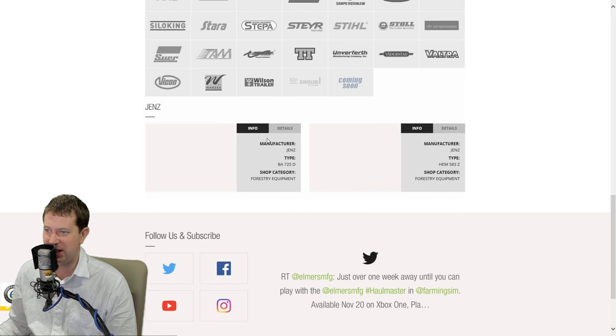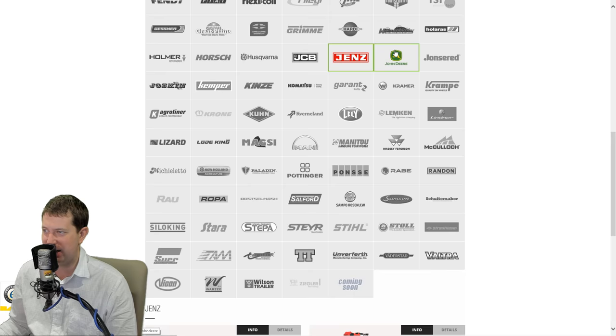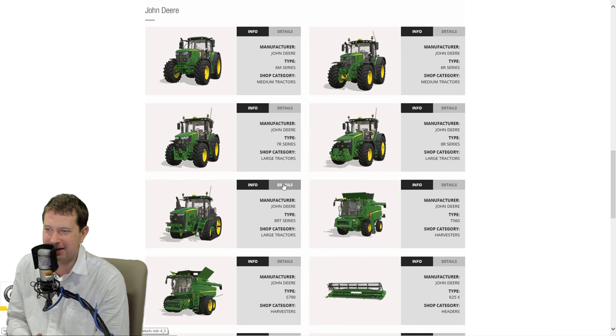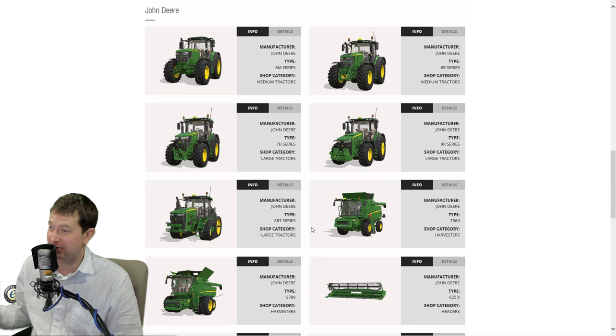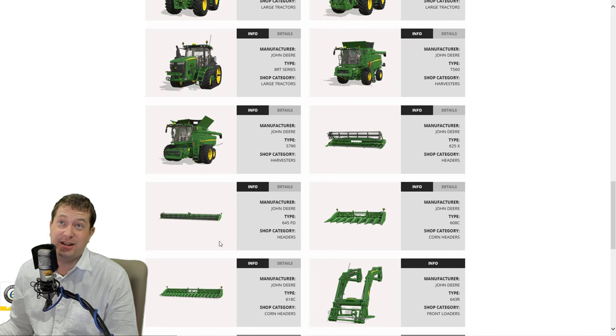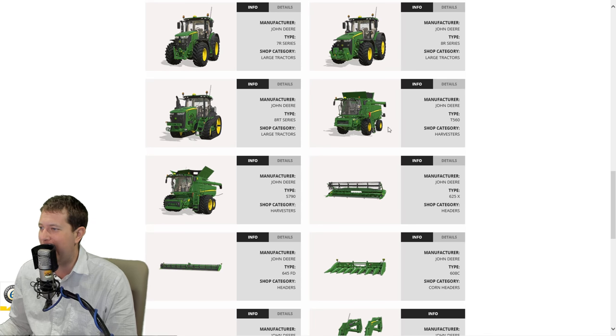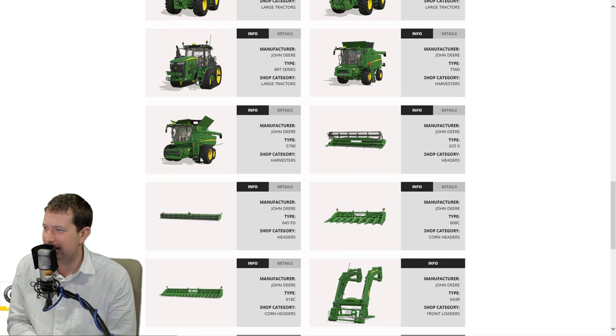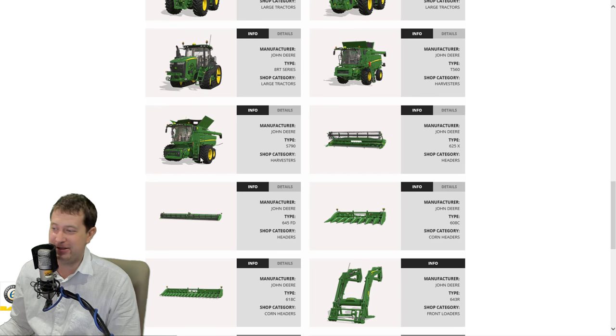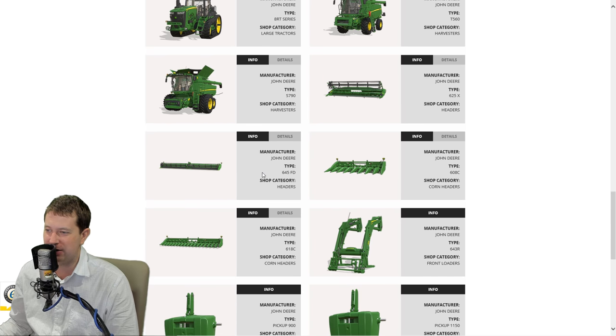JCBs - I believe those were out last time. Gens - those were there last time. John Deere - getting to my favorite category here. So no new tractors here - still have the 6M, 6R, 7R, 8R, 8RT. A lot of people asking about the 9RX - all I can say is there is an image of one, so I don't know if that means anything. We got the John Deere 560 Harvester and then we got the S790. Definitely excited to see that one in the game. And we have a 645 flexible drape pad to go with it.